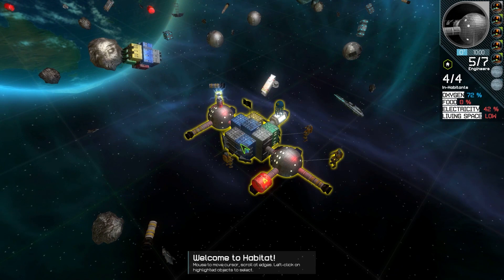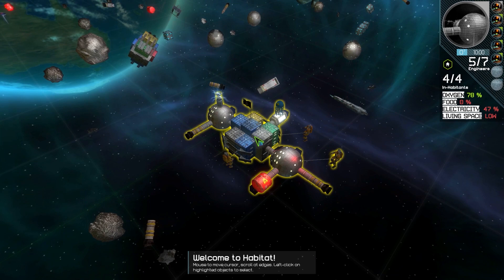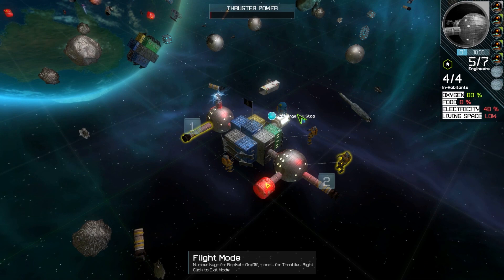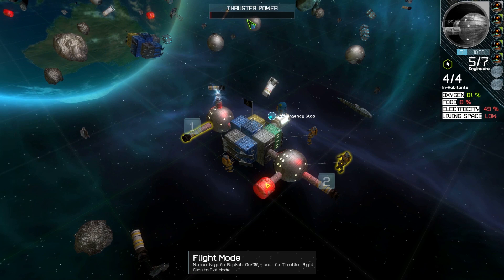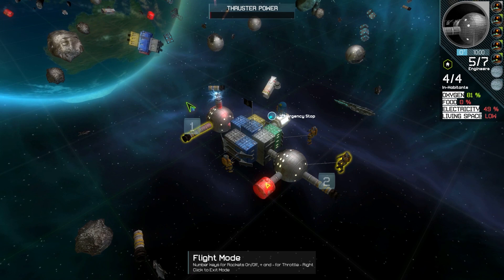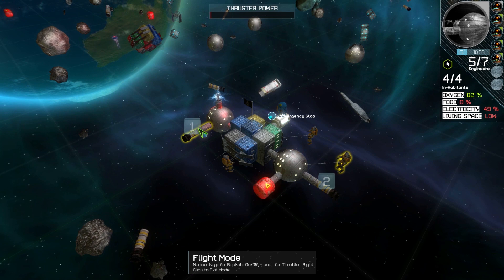You've got floating cities up in orbit, but did you know they're also flying cities? You've already got some rockets strapped on by default, so you can take your habitat for a spin right now. Left-click on your habitat, then select fly habitat. The interface changes a little — at the top is your throttle setting, press plus to increase it and minus to decrease it. In the middle of the screen you'll see numbers indicating the rockets on your habitat. You can click on the number or press the corresponding number key to activate or deactivate a rocket. It turns green, meaning it receives power from the throttle.